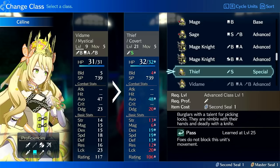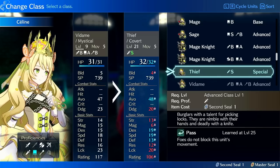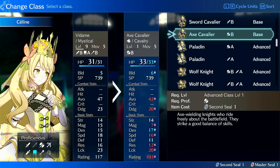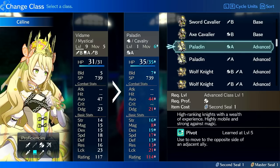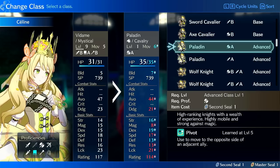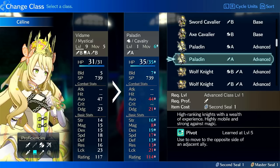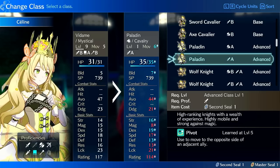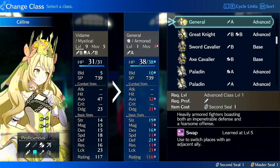Thief — I don't think she'd be a good Thief; the two Thieves you get are just better. Physical classes she could potentially be okay in. Paladin gives 15% more strength and speed, putting her at 50% strength growth and 60% speed growth — she'd actually be a decent Paladin. Paladin doesn't get magic growth though. I do believe Royal Knight does, so let's check that out quickly.